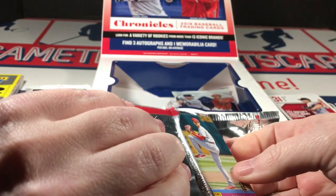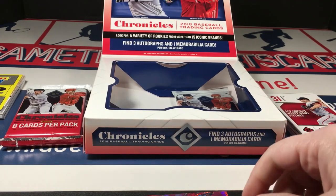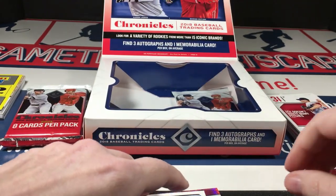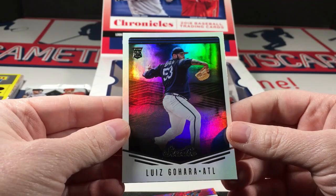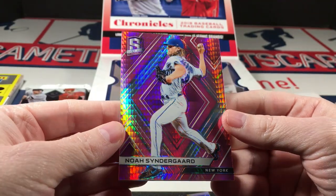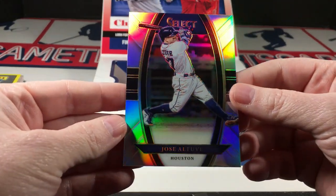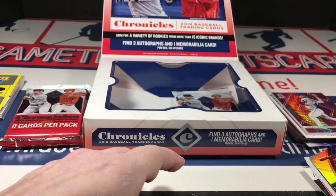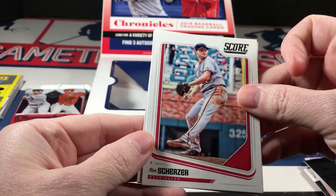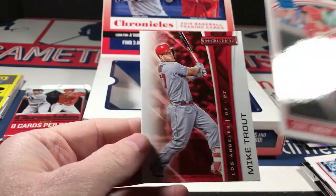Chris Sale, and a Devers rookie numbered to 25 — another nice card. I think it's about time to start thinking about buying a case of this stuff, it has just been too good. Starting off with an Ohtani rookie on this pack, a Gohara studio, a Ginder guard to 75 pink spectra prism, Altuve select prism, Delmonico rookie prism, Scherzer score, a Scott Kingery Donruss threat rookie, and a Mike Trout rookies and stars.